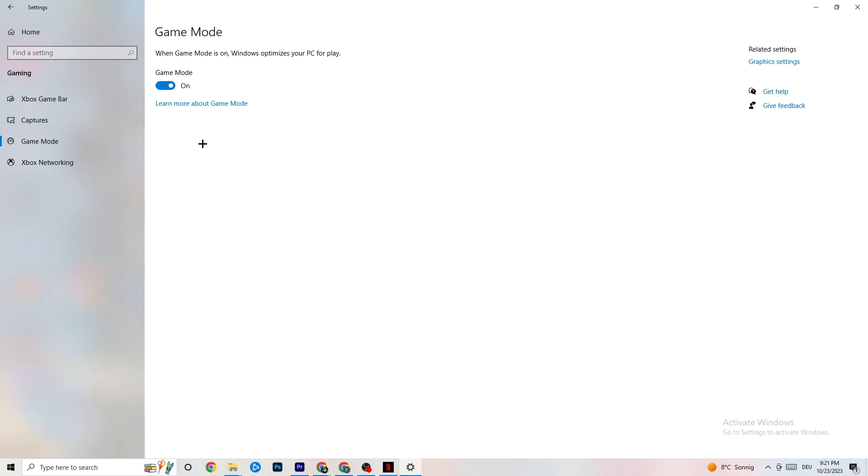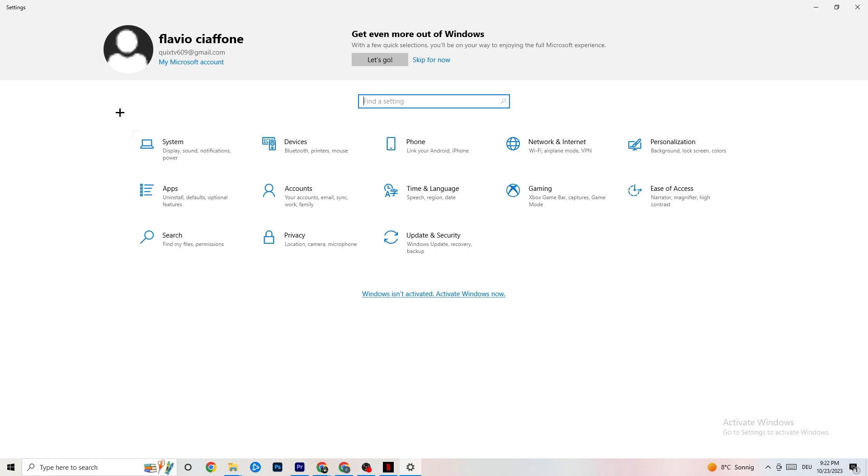Next, hit Game Mode. This one is a little tricky — I can't tell you definitively whether to turn it on or off. You need to check it for yourself. Turn it on, try your game, then turn it off and see which works better for your PC.